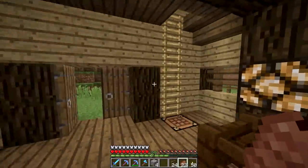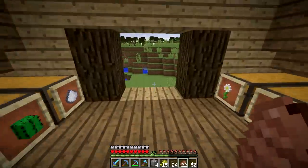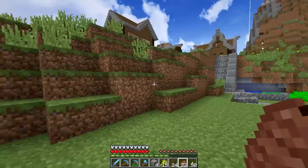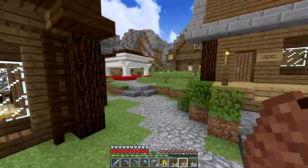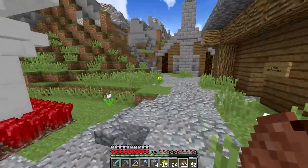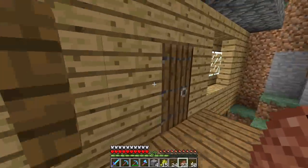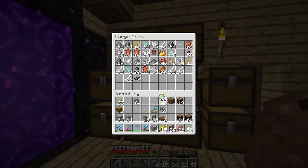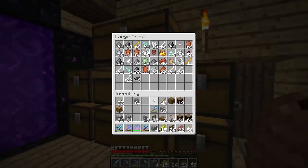We have a couple of ways we can do this. I could make leads, which honestly is probably the easier option. Let me see if I have any slime balls — even though there is a swamp right there. We'll go check and see if we have any slime balls. If we do have slime balls and string, we'll make leads. Oh, I totally do. Let's make about eight leads, because I have a nasty habit of losing them often. There we go — 16 leads. That is plenty, that will do just fine.